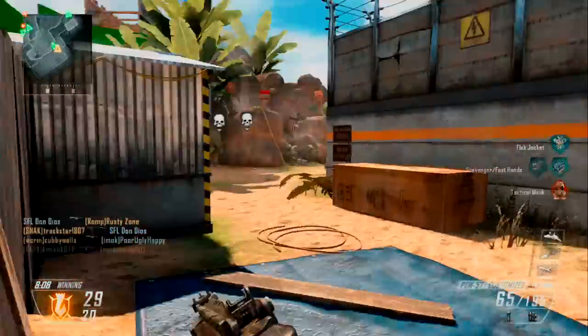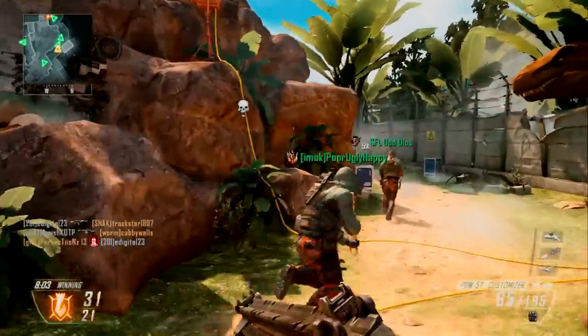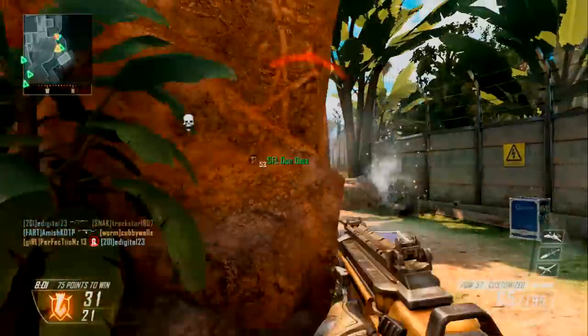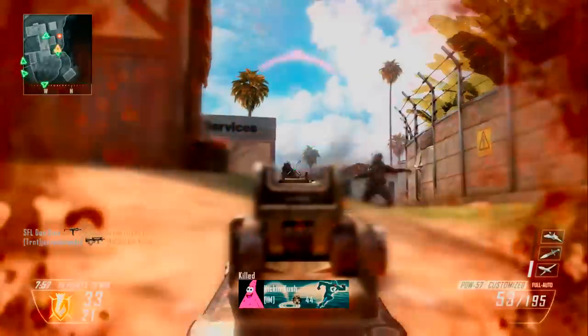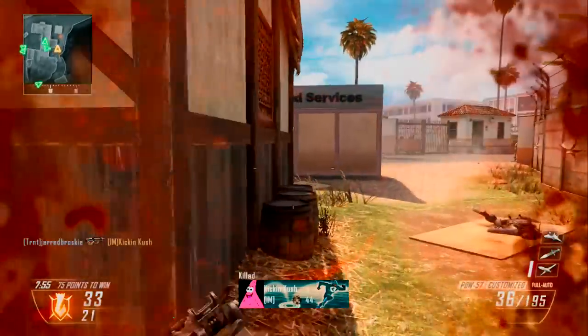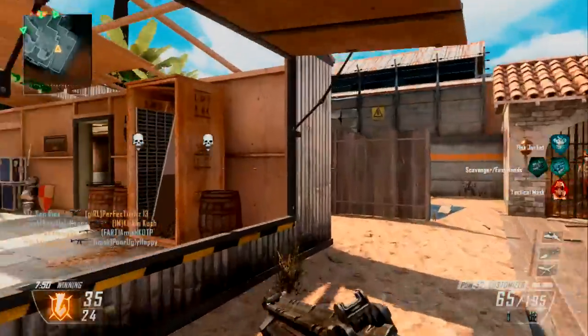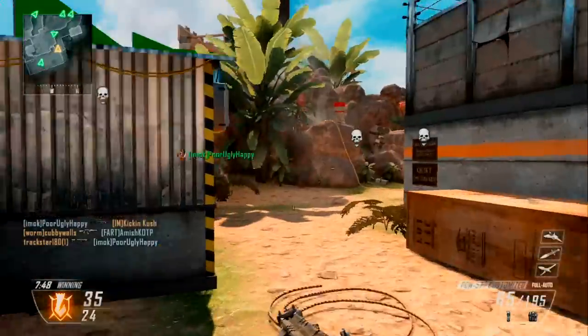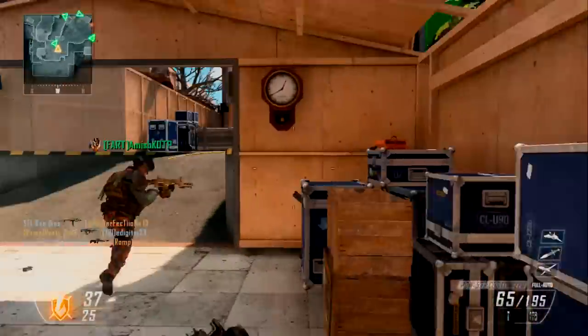Look at this noob trying to get eaten by the shark — come on son! Got a cushion assist, one kill, then got killed. Alright, I gotta start playing this map like Firing Range now that I know the layout. They even got the green screen in there.